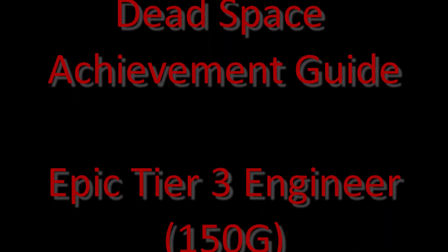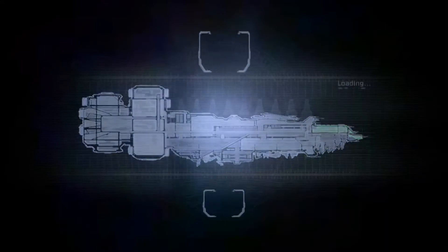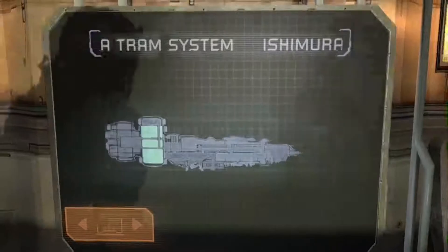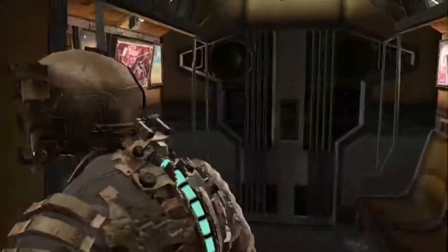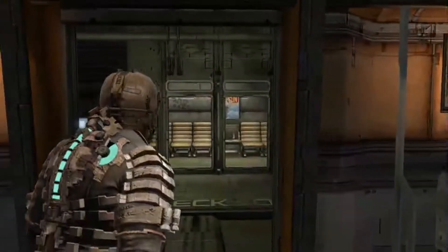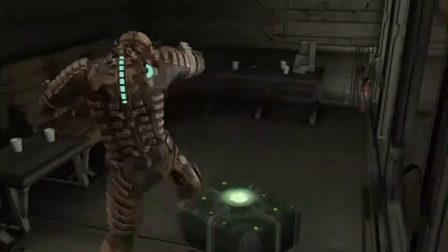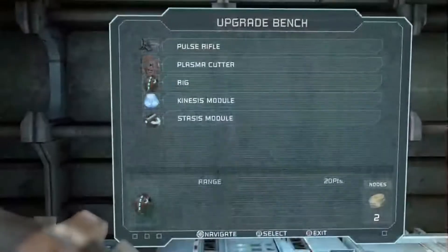Hey everyone, welcome back. Blades of God here from Hammer Bros Gaming. Today we're going to be showing you how to get through Chapter 9 on the original Dead Space for the Epic Tier 3 Engineer Achievement. This walkthrough is going to be a no-cheats, no-exploits guide. I'm not going to be showing you the basic stuff like kinesis, stasis, shooting, or reloading. This is a survival walkthrough — I'm going to show you how to get through certain engagements and battles, where to find equipment, and different strategies I used along the way.